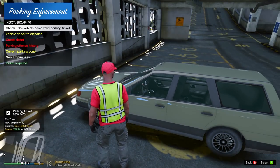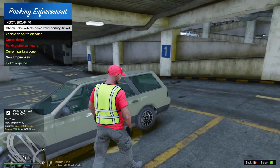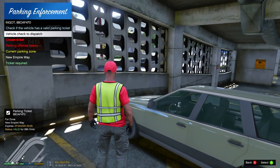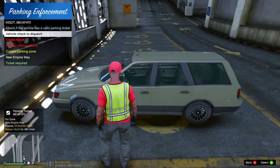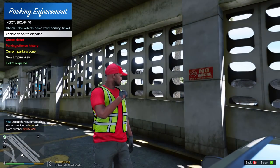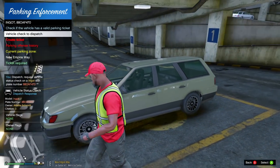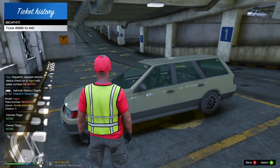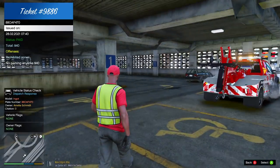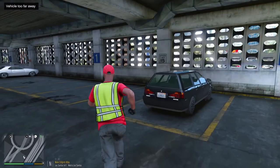All right, let's start with this first one which is in a handicapped space. We're going to see if they have a valid parking ticket — it looks like they do, for seven hours. Actually it expires in six hours, I was looking at the wrong thing. There's no way to really tell if they have a handicap sticker, but let's do a vehicle check with dispatch. Target vehicle license plate 88 Ocean Adam Frank 470 — target is 10-4, comes back clean. So we'll just assume they have a handicapped sticker and they did pay, let's check the next one.